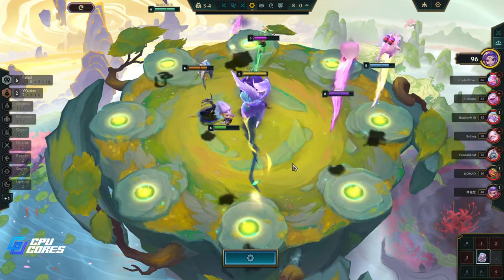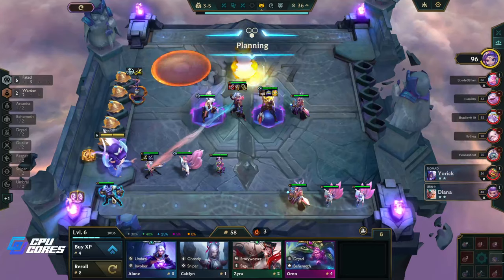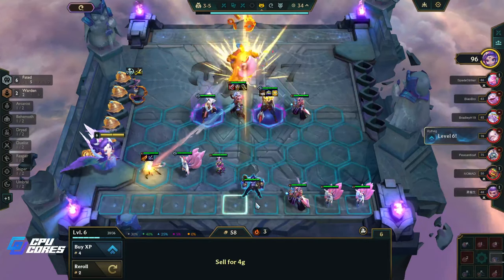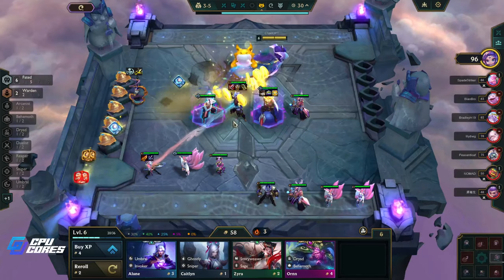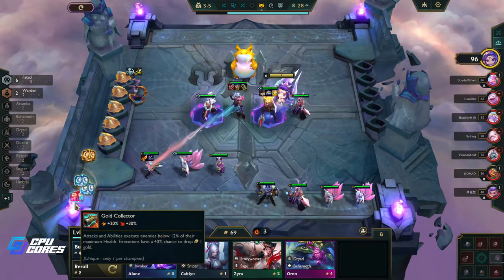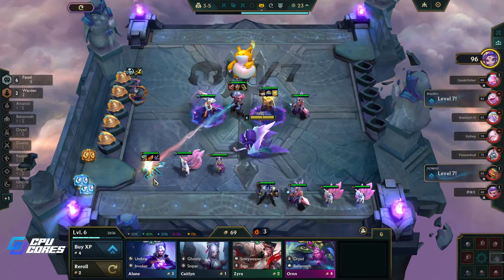Another Thresh — that's good. Rageblade here, another good item. Gold Collector is actually pretty bomb here.